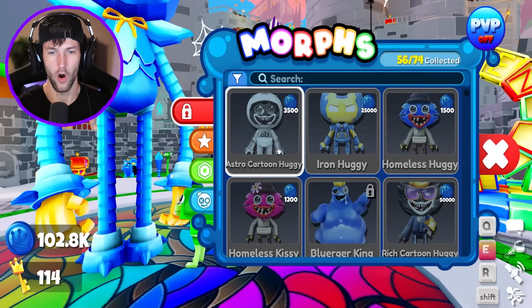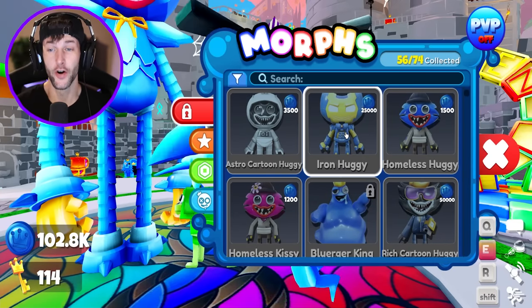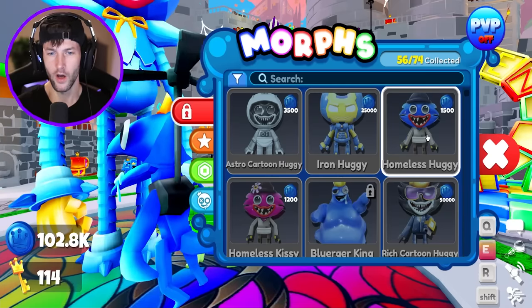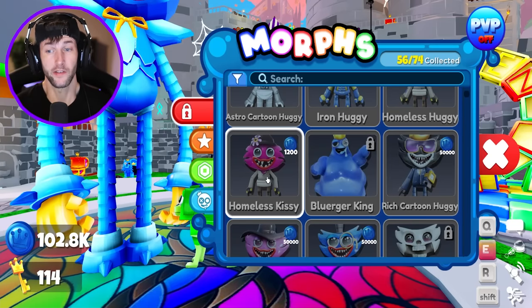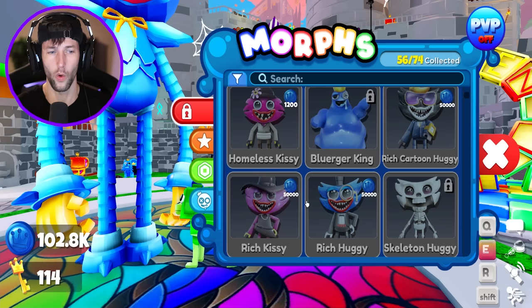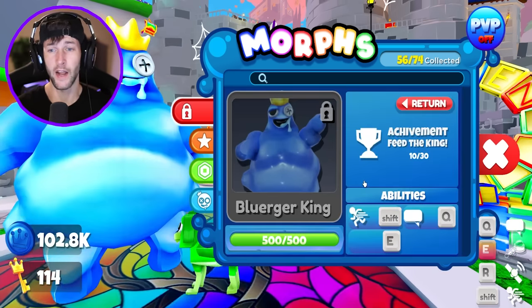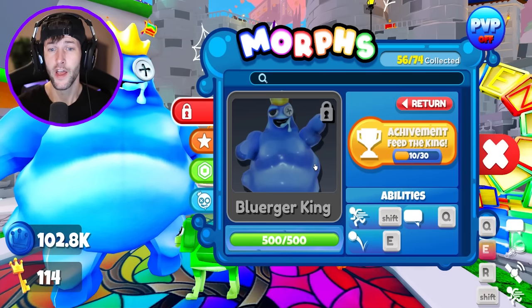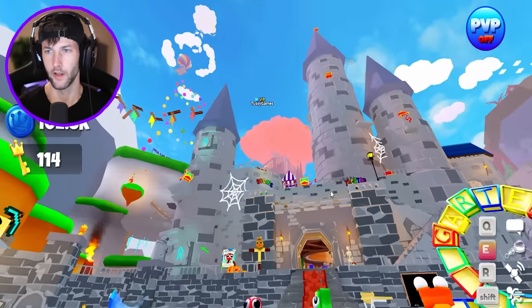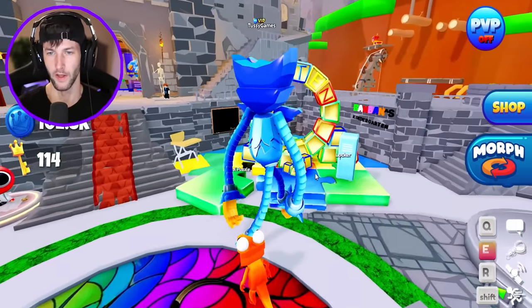The only other ones that we need are Astro Cartoon Huggy, Iron Man Huggy, Homeless Huggy, and Homeless Kissy Missy, and then I think the rest of them I can just unlock with coins. I have over a hundred thousand coins, so I'll probably get a couple of those. And I still need to give more cheeseburgers to Big Blurger King — I need to give him 20 hamburgers. That is going to take so long, but I think as time goes on, I will do it.